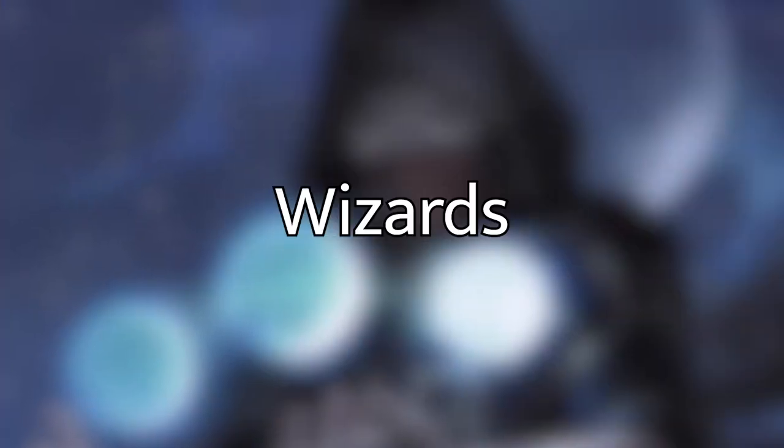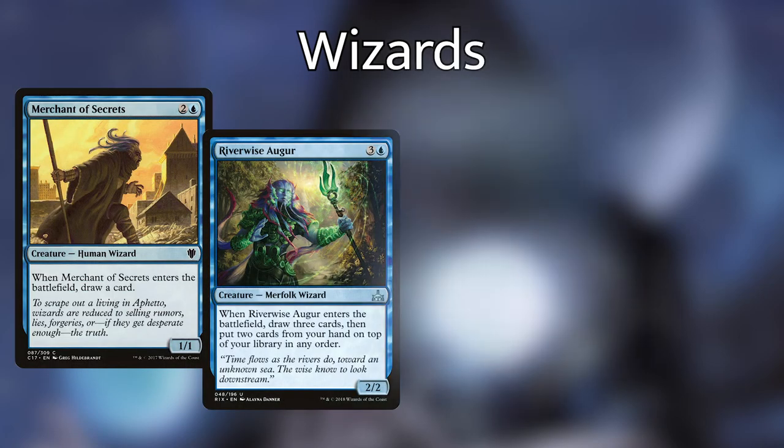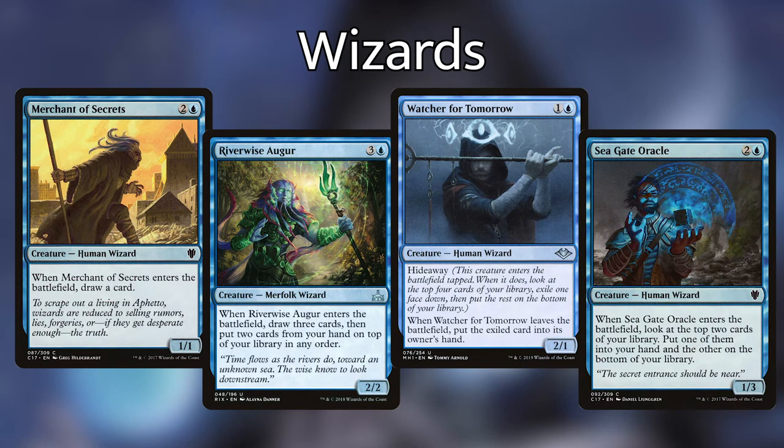Next, let's go over the suite of wizards that will give us some type of card advantage when they enter the battlefield. Merchant of Secrets, Riverwise Augur, Watcher for Tomorrow, and Seagate Oracle each have an enter the battlefield trigger — with Merchant of Secrets letting us draw a card, Riverwise Augur giving us a little brainstorm when it enters, Watcher for Tomorrow giving us a hideaway effect where we look at the top four cards of our library, exile one face down, and put the rest on the bottom. When Watcher for Tomorrow leaves the battlefield, we get to put that exiled card into its owner's hand. Seagate Oracle lets us look at the top two cards and put one into our hand and the other on the bottom of our library.